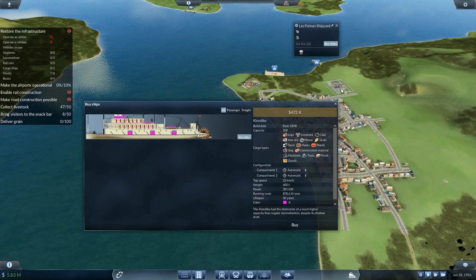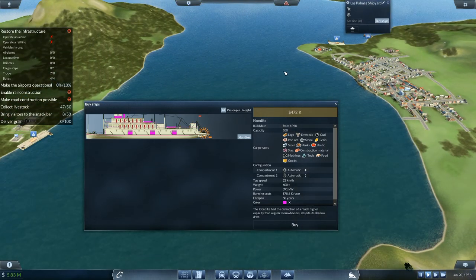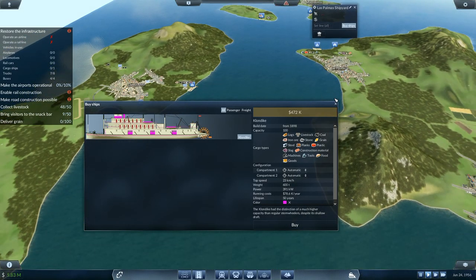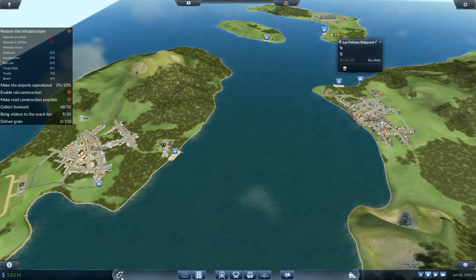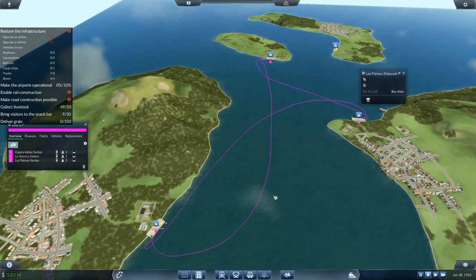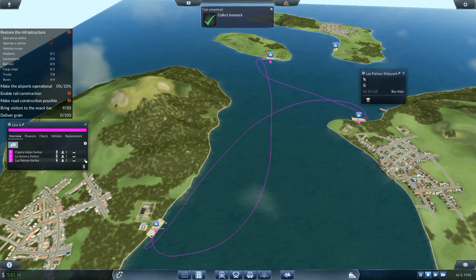Is that close enough to deliver the stuff? I think I'm going to have it running between three stops. I'm not going to bring anything over to that one just yet. Let me go back to line six and add in another stop over here. That seems to be a very looped, weird line. Collect livestock task — complete! Let's get a better route — going around in a circle like that.